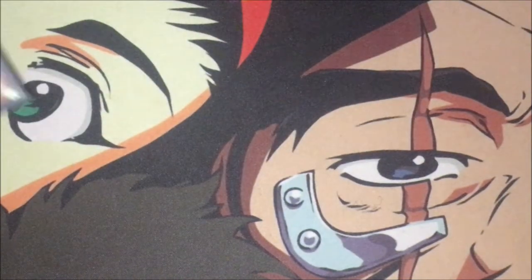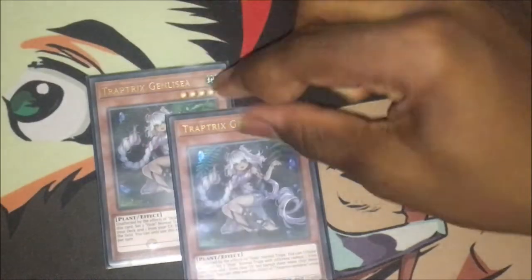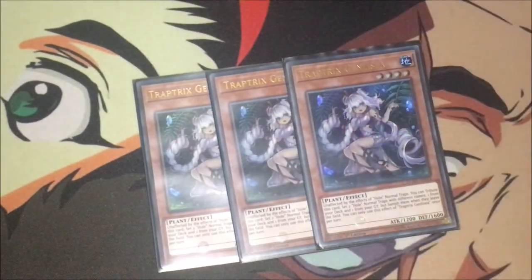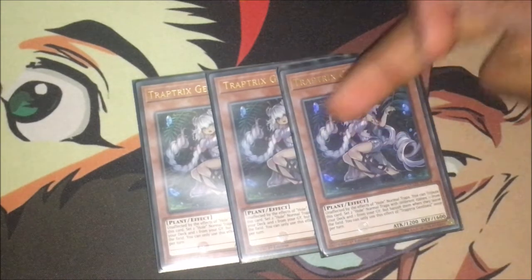Starting off with the monster lineup, I've got triple Trap Tricks — I think her name is Jalise. She's the newest Trap Tricks monster, the latest support. She's just like the rest of the Trap Trick monsters — they're all unaffected by the effects of trap cards that have the word 'hole' in them. You can tribute her and set two whole normal trap cards with different names, one from your deck and one from your graveyard, but they get banished when they leave the field. You can only use that effect once per turn.